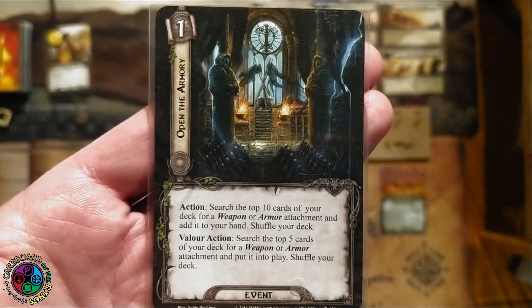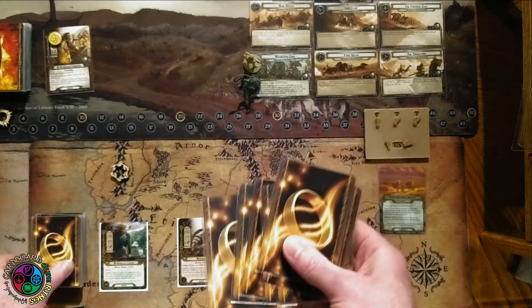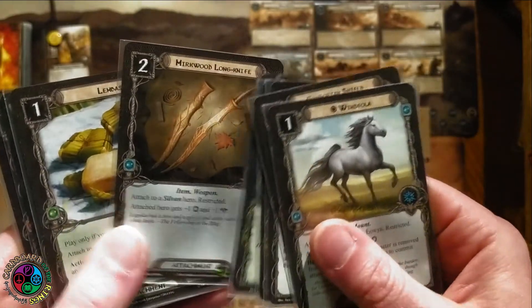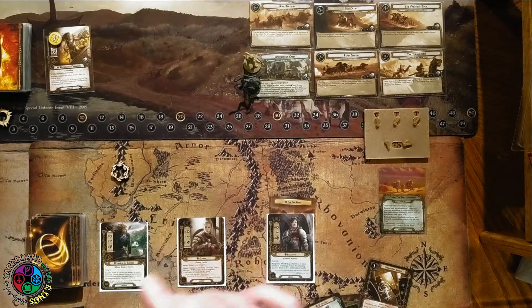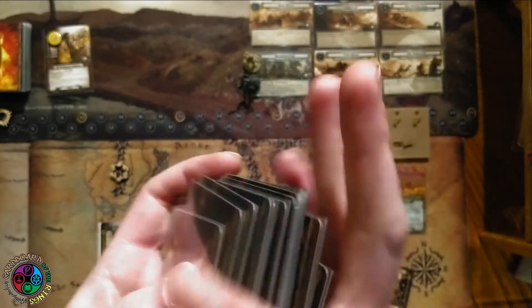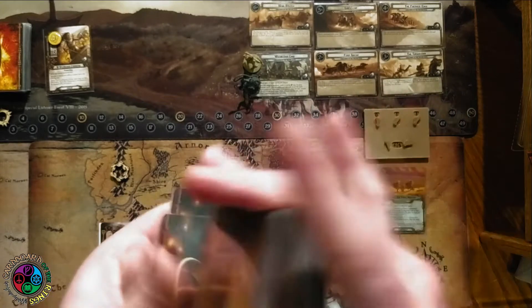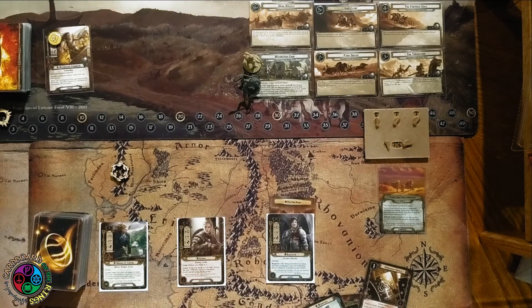We draw Daeron's Runes. We'll play Open the Armory — spend one resource, look at the top 10 cards for a weapon or armor. I'll always spend Haldir's resource on neutral cards. I find a Gondorian Shield, a Long Knife, and Haldir's bow — three restricted attachments in the top 10. I'm going to grab the Gondorian Shield since the first racing test is defensive. Boosting Baragon's defense is more important than getting Haldir a weapon. The first restricted attachment on each hero costs one less.